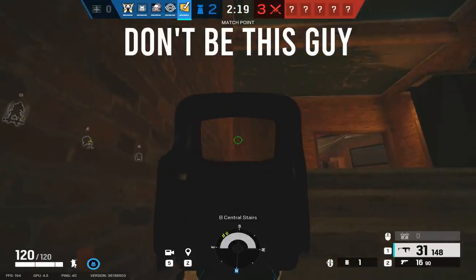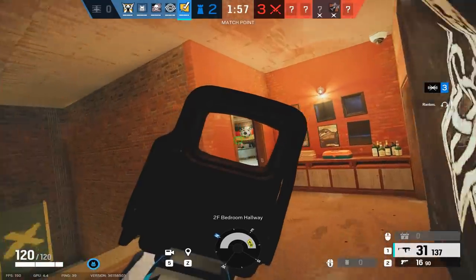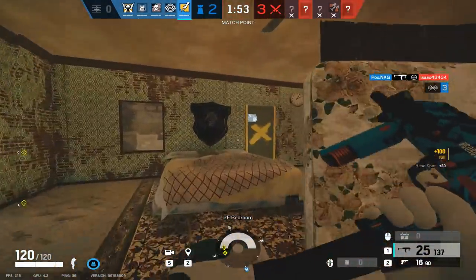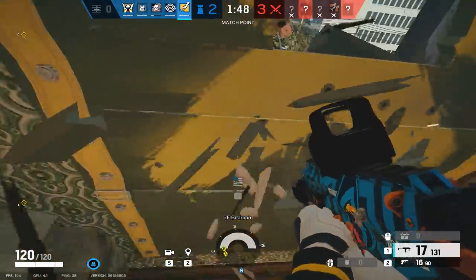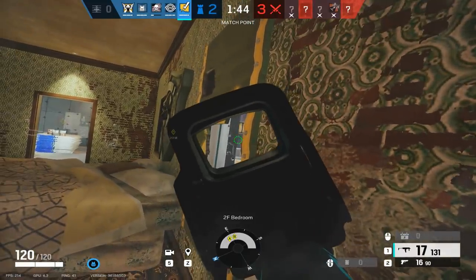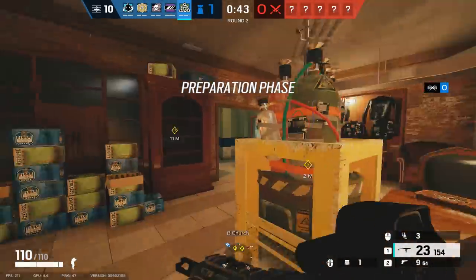Public service announcement: crouch walking around the map with no drones is not an effective way to attack. It might work sometimes, but it's unreliable and super easily countered. If you are against crouch walkers, just run Ela shotgun and shotgun them when they walk into your Ela mine. Simple counter. So anyway, let's start off with the basement bombsite.